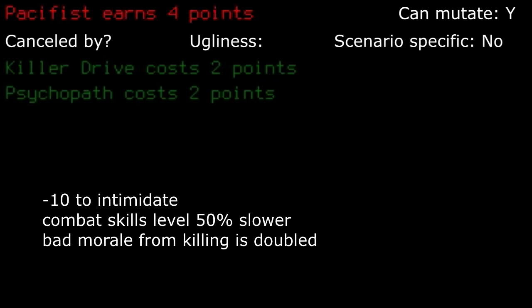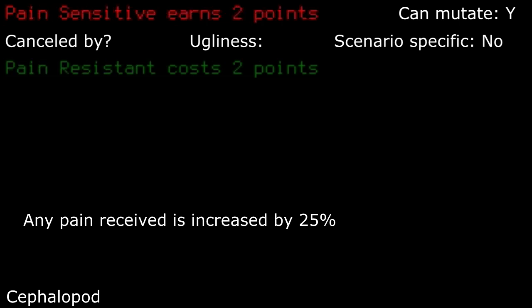Pacifist: with an NPC interaction modifier and half as fast combat skill leveling, this has a chance of getting you killed pretty quick early game. However, not unmanageable. I'd only suggest experienced players take this, but I usually pass it up so I can level my dodge early. Pain sensitive: this can be crippling if you aren't careful, but if you never get injured anyways then you never really have a problem. Take this if you feel comfortable with the game. I take it rather frequently.